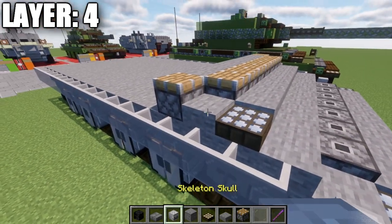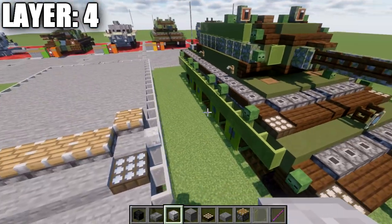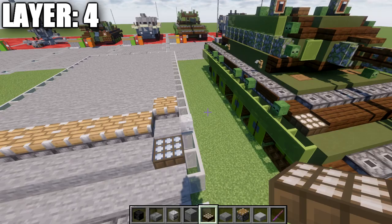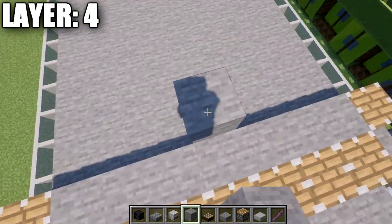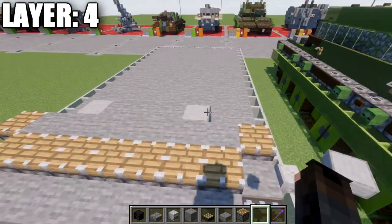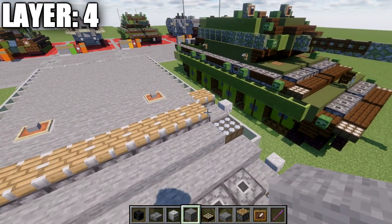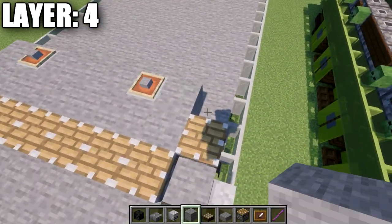Coming off this stone block, place a skeleton skull to the side. Then grab smooth stone slabs and place a row of three from the center — a stone block on both sides of the center one, and a smooth sandstone block to the sides there. Grab an item frame, place it on top of those blocks, and place a stone block in the item frames. After that, place another stone block coming off the side on both sides, then a piston to both sides.